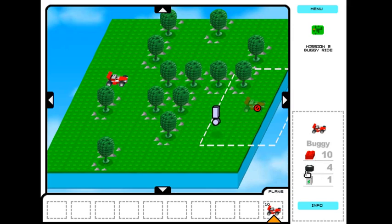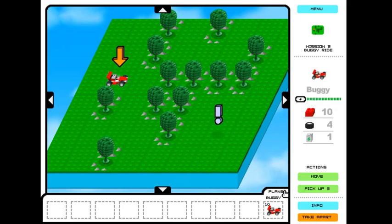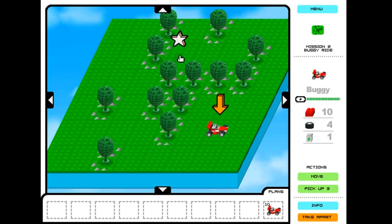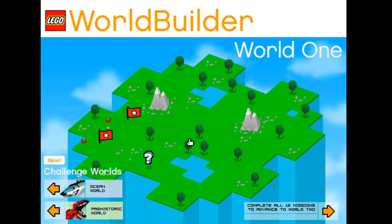So 10 red bricks, four wheels, and one power brick. I'll explain how the power works later. Basically your actions — don't worry about the move action, you can just click on a tile to move there. The buggy can pick up bricks, but we'll worry about that later. So let's just practice moving here. Of course we want to go for the bonus goal — and that's mission two. Pretty simple, but trust me, this game starts easy but it gets difficult later on. So it will not always be this easy.